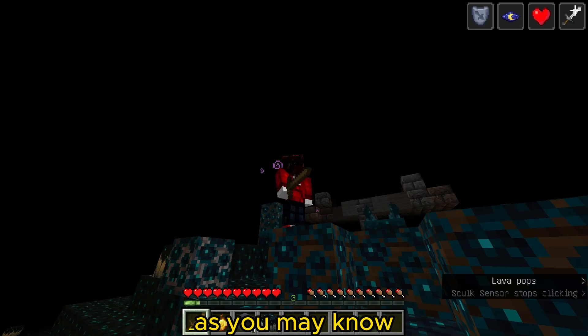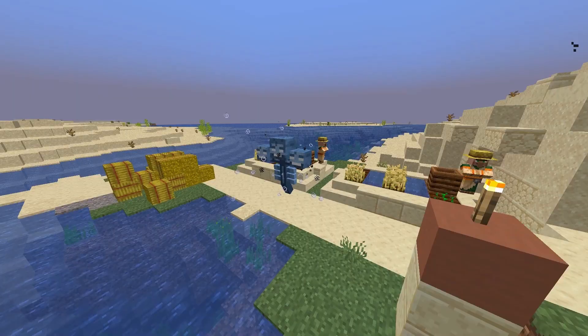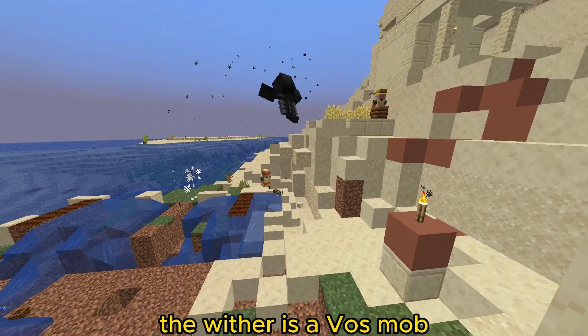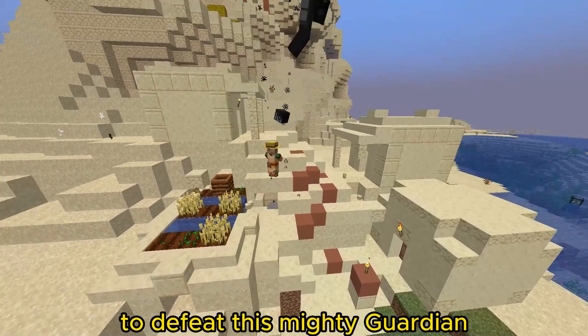As you may know, the warden is an incredibly tough mob found in the dark depths of Minecraft's 1.19 update. It's known for its immense strength and ability to sense movement. On the other hand, the wither is a boss mob notorious for its destructive power. To put these two powerhouses to the test, we'll be spawning a series of withers and pitting them against a warden.